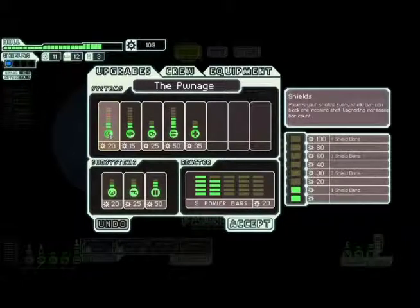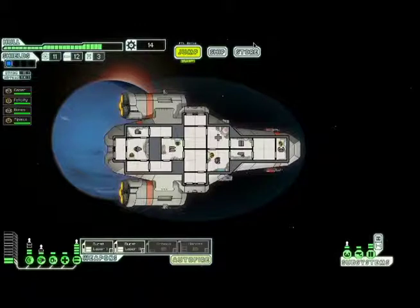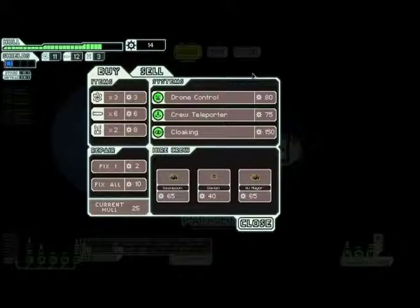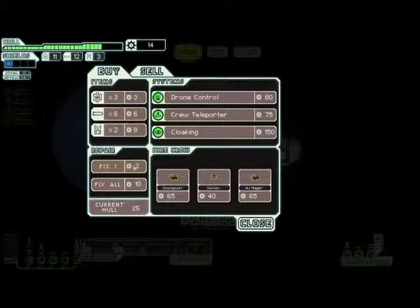Selling gives us 109 scrap. Let's go ahead and upgrade our ship — let's get another set of shield bars and we're gonna need more power, two of them. That leaves us a little bit of money. Teleporters are cool too, but they're only good once you have attackers to send over to the other ship — a little too early for that. Let's get all our stuff fixed too.